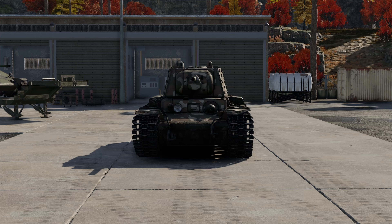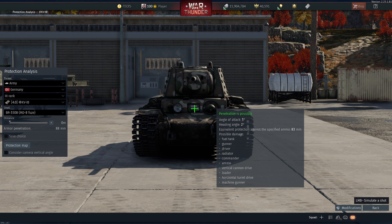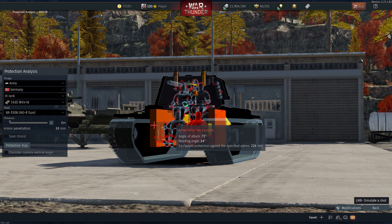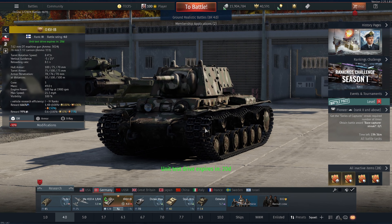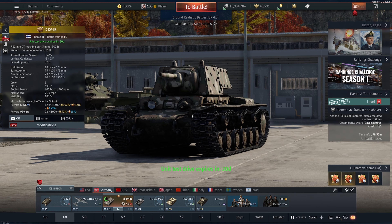The short 75 from Shermans has a rough time going through this, and since a lot of people just bush this thing up, the weak spots from the front — like the driver's hatch and the turret ring — kind of become irrelevant, because basically they can't see exactly where to shoot. Since this thing's 4.0, a lot of players don't even know where to aim, and since you're all bushed up, they kind of just don't know what to do because they're newer at the game.